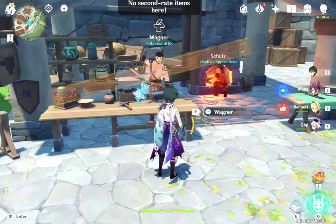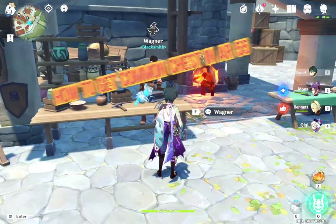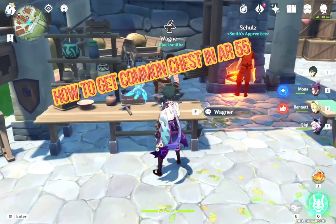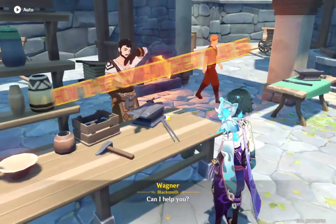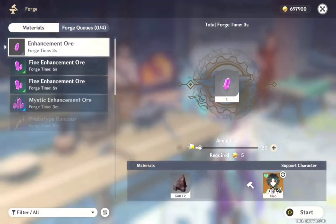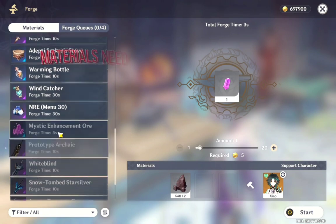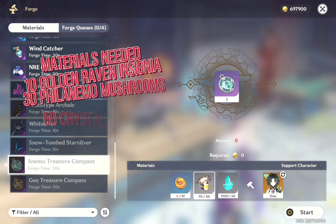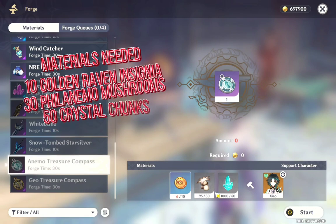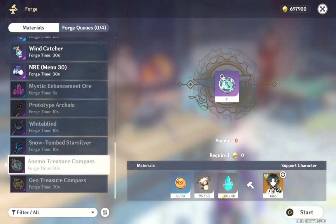Hello everyone, my name is ChocoMamba. Today we're gonna talk about how to get common chests in AR-55. First, you need to visit a local blacksmith on either Liyue or Mondstadt. Here we have to look for the elemental treasure compass, which is composed of golden insignia, philanemo mushrooms, and crystal chunks.